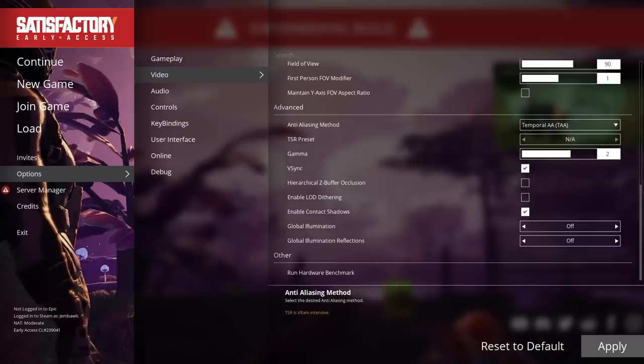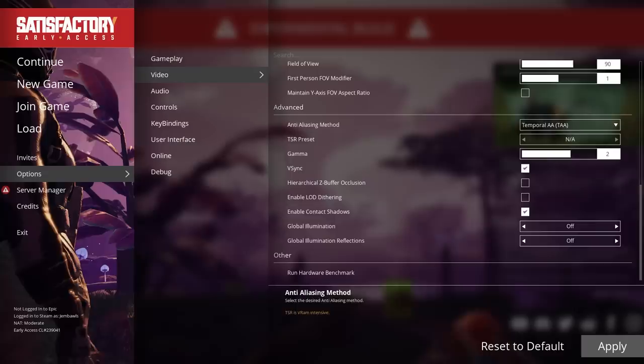One other thing some people may have spotted is there's a 'Run Hardware Benchmark' feature in the video options menu. The purpose is to check your hardware and set settings to something that makes sense for your hardware so you get good performance. However, right now it's not done and doesn't yield meaningful results. The goal is to have it actually functioning correctly so you can just run the benchmark and get settings that make sense for your hardware.